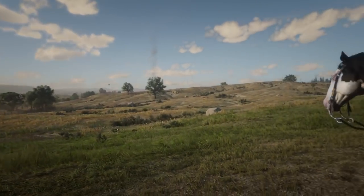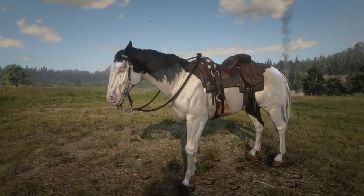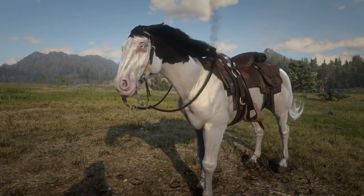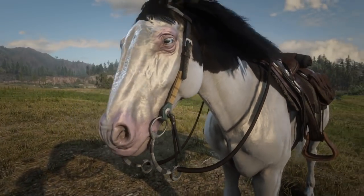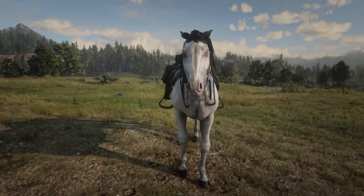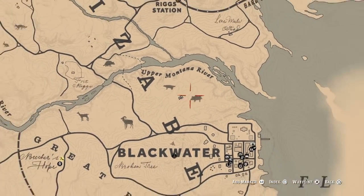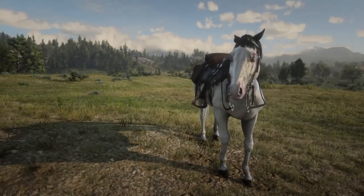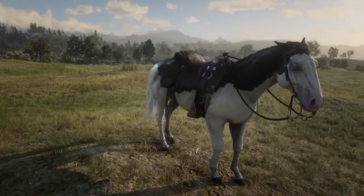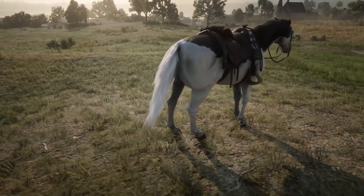The next one is called the Splashed White. The Splashed White is probably the rarest coat of the breed, so I definitely recommend you get this one if you're collecting rare coats. I actually got mine from around near Blackwater from a little camp. Sometimes there's a camp, sometimes there's no Splashed White — they actually spawn everywhere, but camps are where they spawn the most.